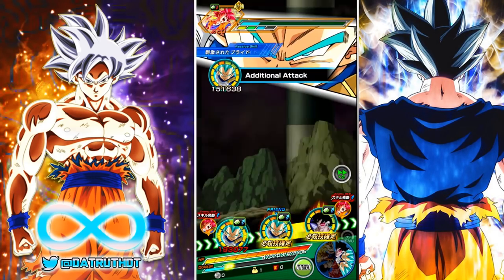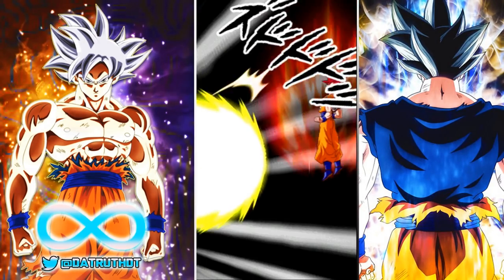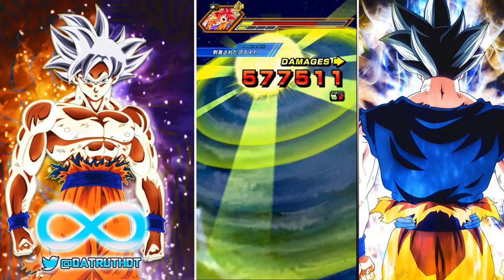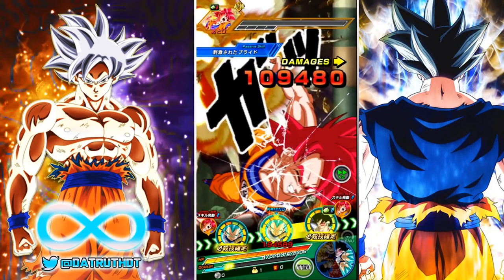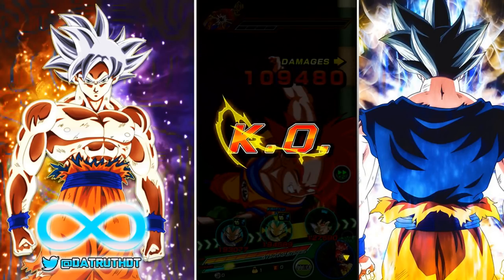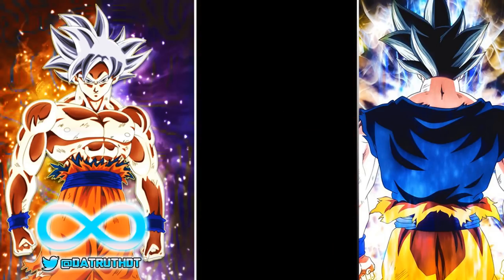Once we're able to get Tora near LR Super Saiyan 3 Goku, that's where we'll see the big benefits of his passive buff — the 3 ki and 30% attack.